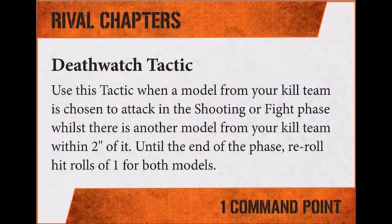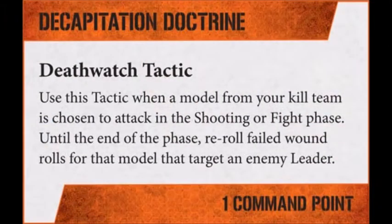For tactics: Rival Chapters — pair up two heavy weapon wielding gunners and turn their bickering into valuable rerolls. Use this tactic when a model from your kill team is chosen to attack in the shooting or fight phase whilst there is another model from your kill team within two inches of it; until the end of the phase, reroll hit rolls of one for both models. That's one command point. Then there's the Decapitation Doctrine — use this tactic when a model attacks in the shooting or fight phase; until the end of the phase, reroll failed wound rolls for that model targeting an enemy leader.